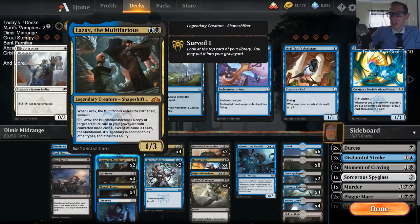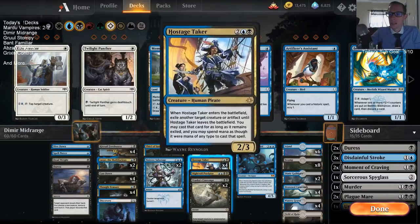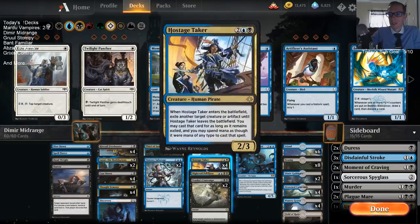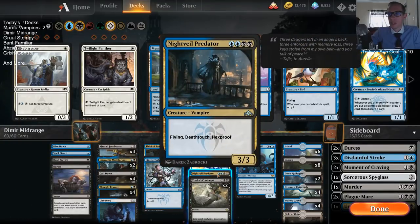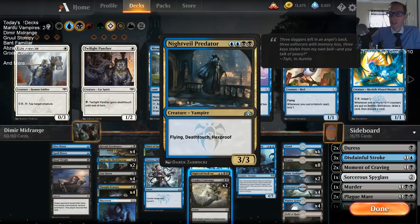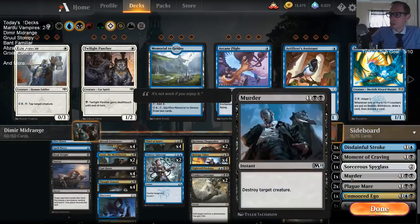We have Lazav. Lazav doesn't do a whole lot in this deck — there are two main targets. Copying Kitesail Freebooter, Chupacabra, or Hostage Taker doesn't get you the ETB effect. But there's Thief of Sanity to copy, which is awesome. And turning it into Night Vale Predator can give it hexproof at instant speed — basically paying four mana for a Dive Down. You can have Lazav as a Thief of Sanity, they try to kill it, you turn it into the Predator to fizzle the spell, then spend three more to turn it back into Thief before damage.